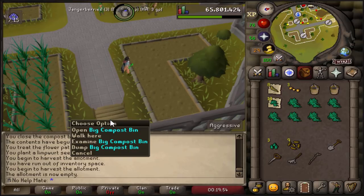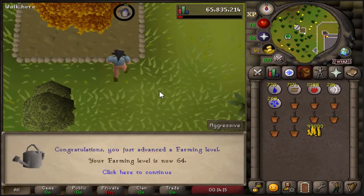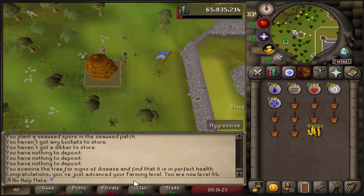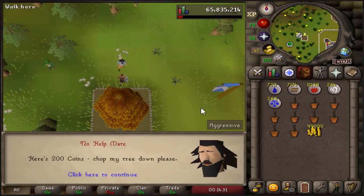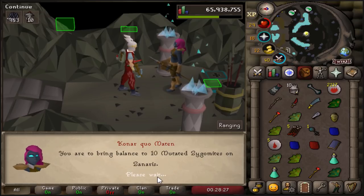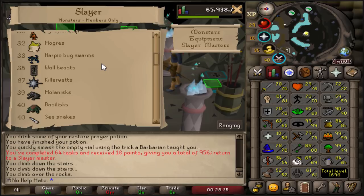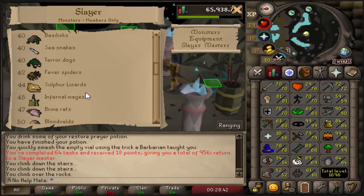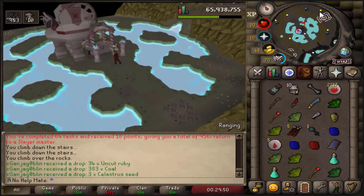This is a big compost bin that holds 30. First farming level of the day - coming in with 64 farming. I heard if you bring some money you can talk to these guys and have them chop down your tree - can't be bothered, I'd rather pay 200 coins. Hitting 63 ranged. Next task is Mutated Zygomites in Zanaris. I have no idea what that is - never seen these before in my life. Not sure if we should skip - it's only 10 and I could use slayer points.